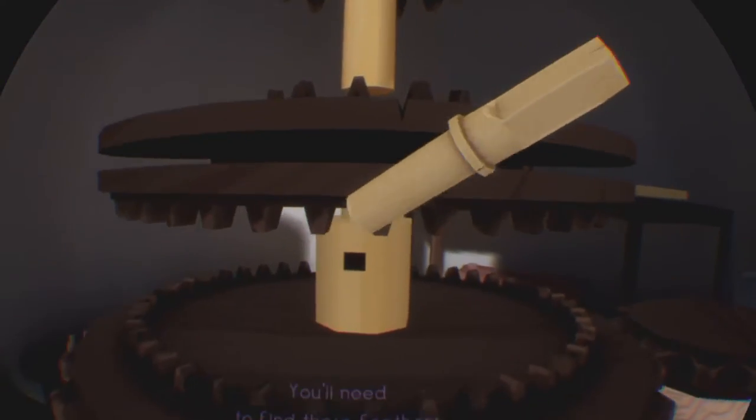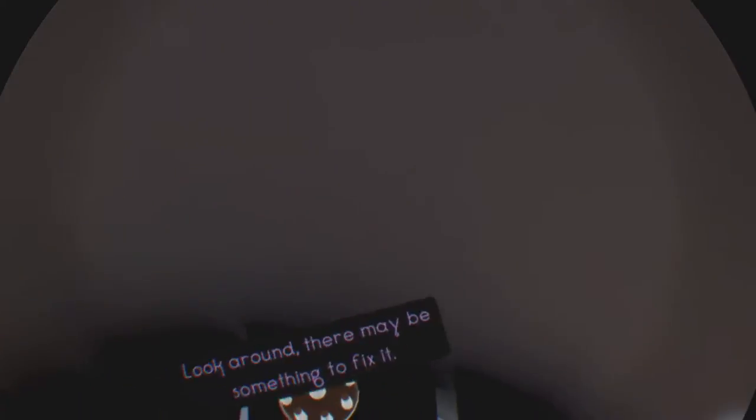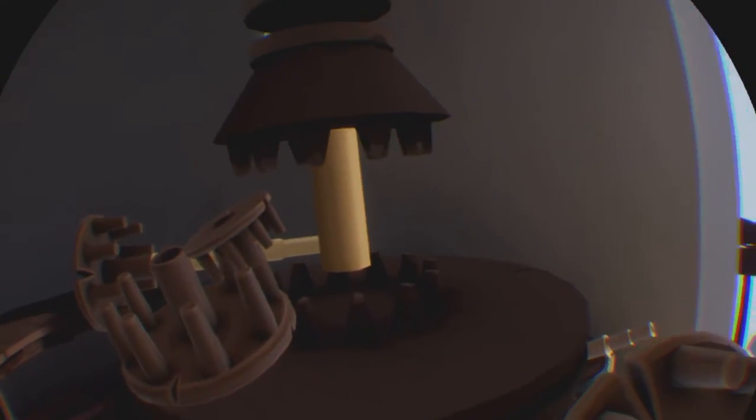It must have been stuck here since I don't know how long. To find those feathers to craft the next new mask - yes, I've got to build. How do I build? We're getting there. Once moved, the cable car started to repair but left the place in disorder - we will repair it, watch us go. The children never throw anything away. There are two rods.